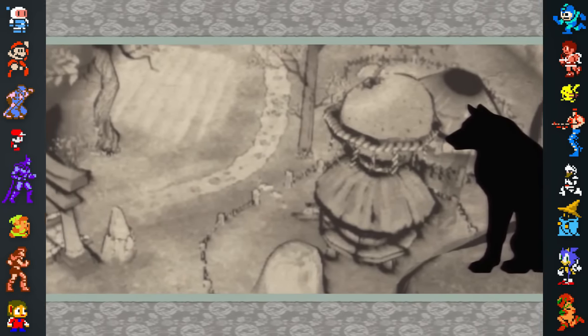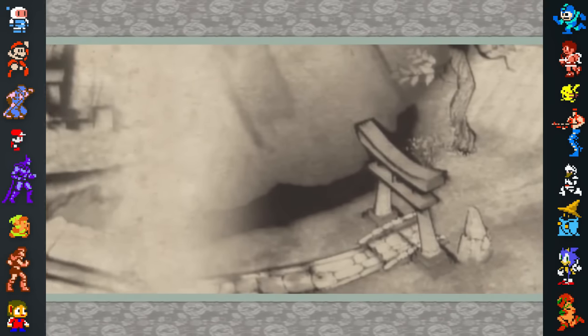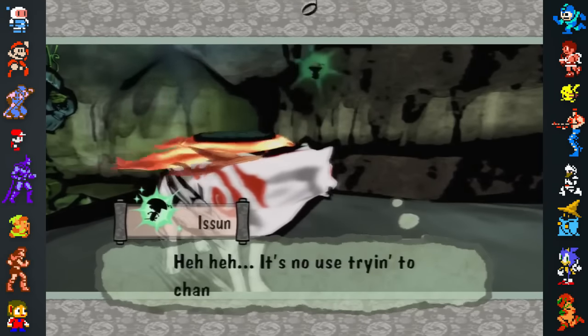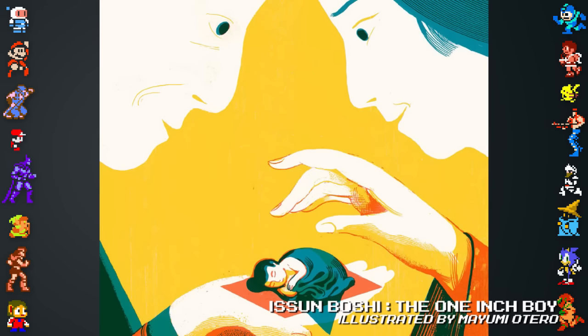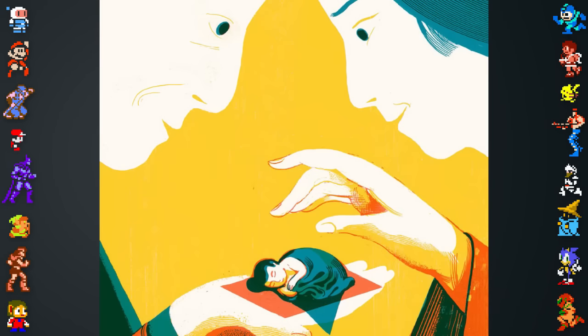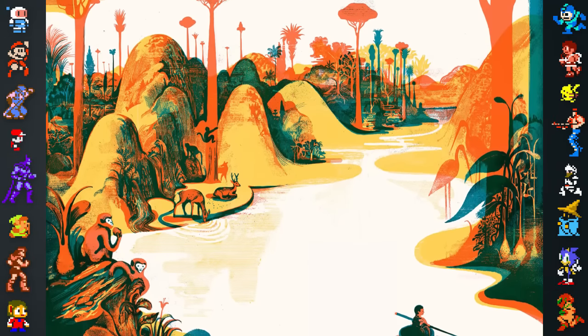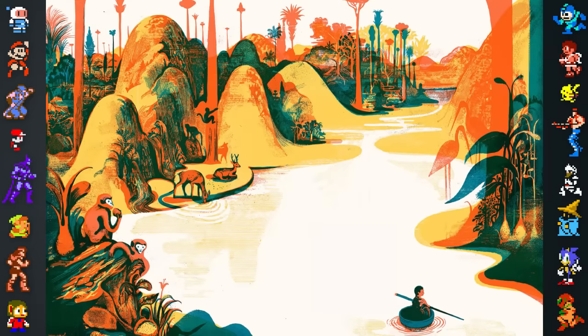Inspiration for many of the game's characters and plot points draws heavily from Shinto mythology and Japanese folklore. Issun is based on the Japanese folktale of Issun Boshi, in which an elderly couple wish for a child. Their wish is granted, but the child only grows to be one inch tall. The child then leaves his family to find his place in the world, and is given a needle for a sword, which resembles the weapon Issun uses in Okami.